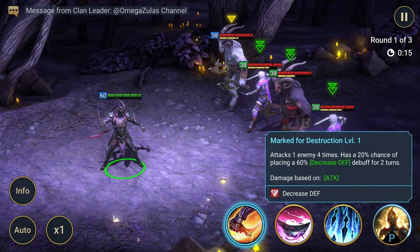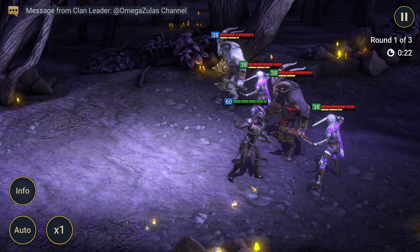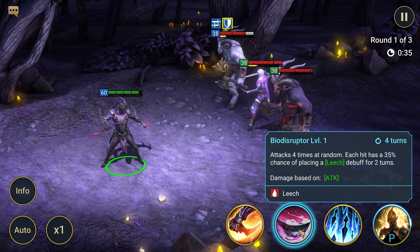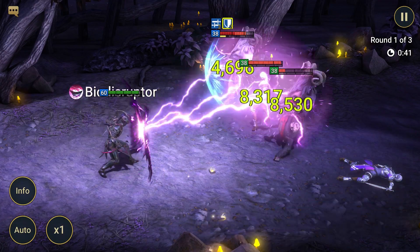Foley's skills: Attack 1, Marked for Destruction — attacks 1 enemy 4 times, with a 20% chance of placing a leech debuff for 2 turns. Attack 2, Bio Disruptor — 4 turns cooldown, attacks 4 times at random, each hit has a 35% chance of placing a leech debuff for 2 turns.